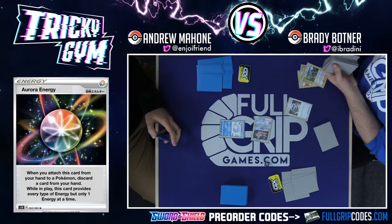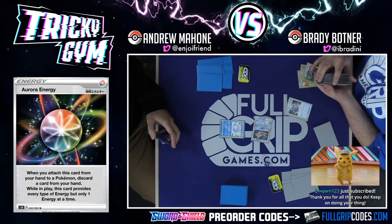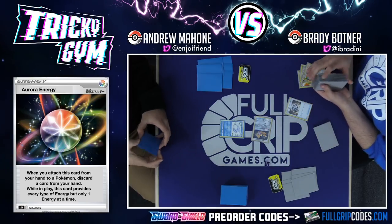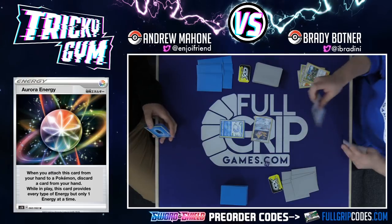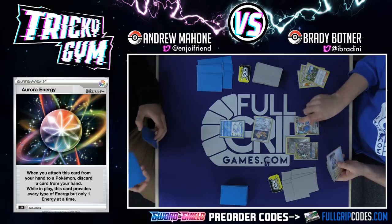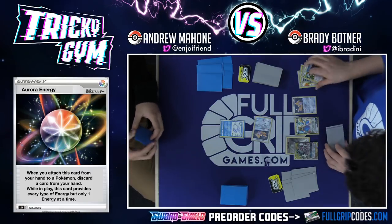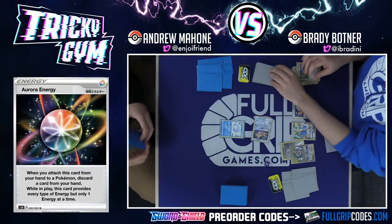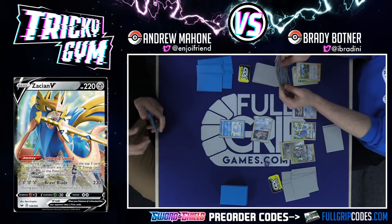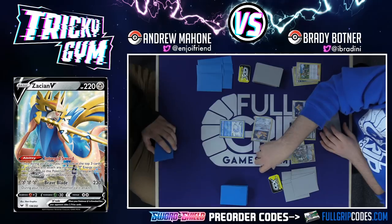Another cool thing about going first with this deck is you can use Zacian's ability as well — it's really good on the first turn, giving you some extra draw if you can bench a Zacian. He's got it — Quick Ball for it. I will use Zacian's Intrepid Sword. Let's look at three cards. They are not Metal Energies, so I'll hold on to them. That will be my draw for turn.